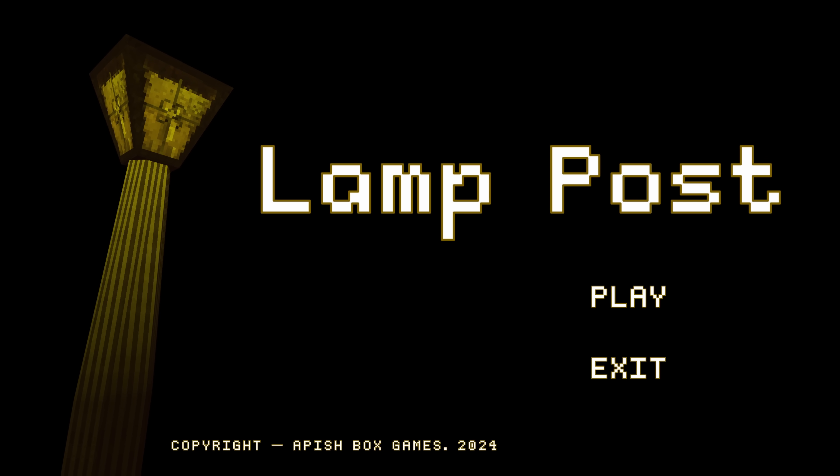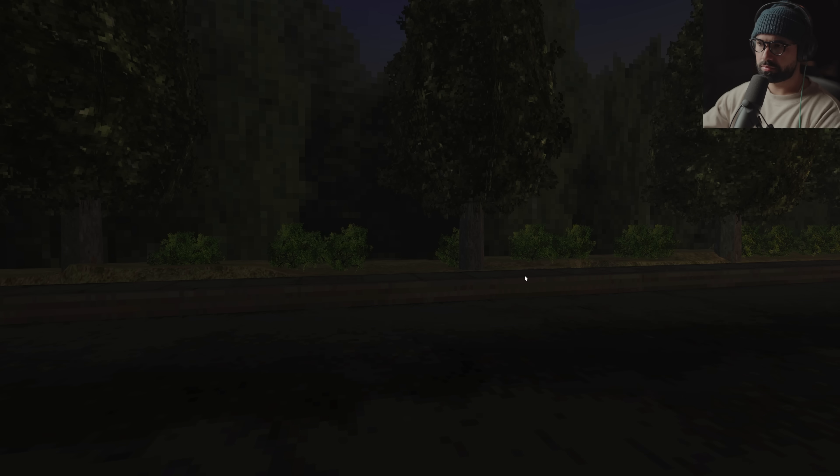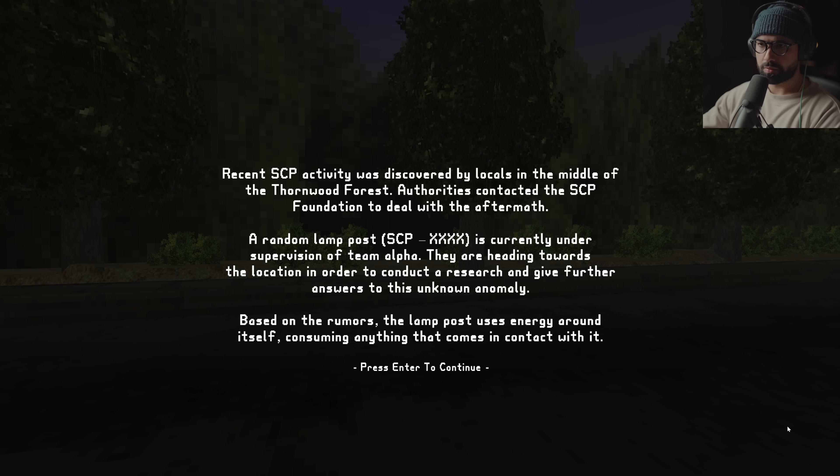Welcome to Lamp Post. Recent SCP activity was discovered by locals in the middle, where the Thornwood Forged authorities contacted the SCP Foundation to deal with the aftermath. A random lamppost, SCP-XXXX, is currently under supervision from Team Alpha. They are heading towards the location in order to conduct research and give further answers to this unknown anomaly.